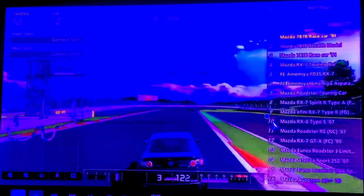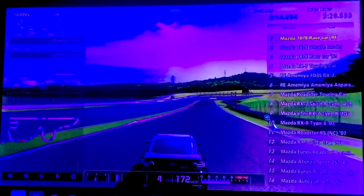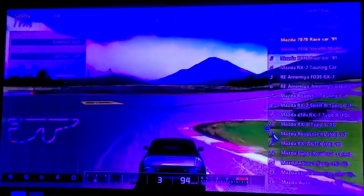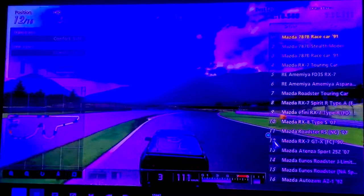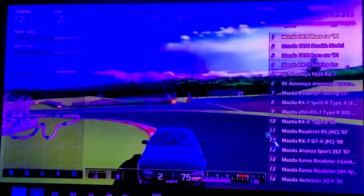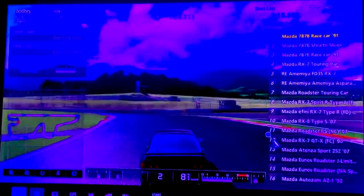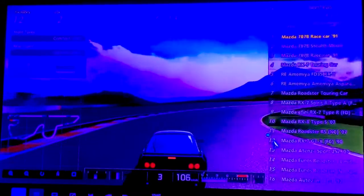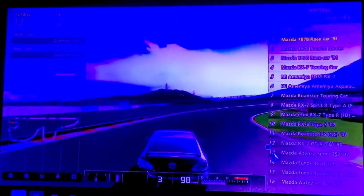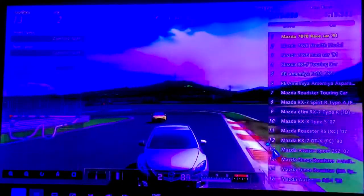We've got the Mazda RX-8 Type S 2007, and the Mazda MX-5 Roadster RS '07, NC generation. And another one — this is the RX-7 GDX 1990. This car appears on pretty much every Gran Turismo again, except the concepts. I think it might be on PSP but I've never played the PSP version — it goes all the way back to Gran Turismo 1. We've also got the Mazda 6 25Z, also known as the Atenza.